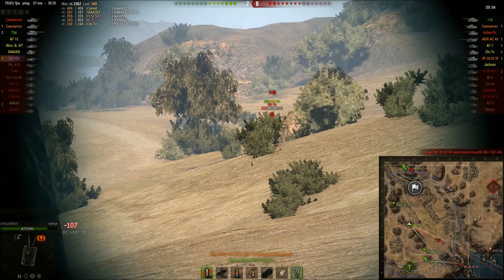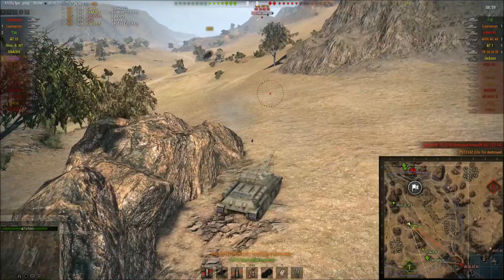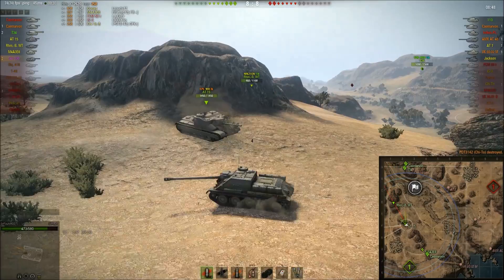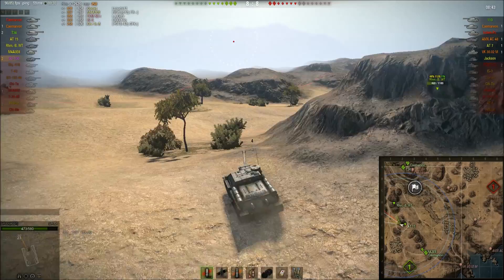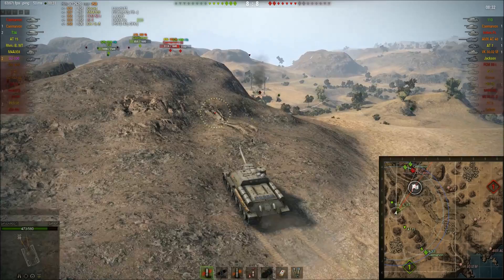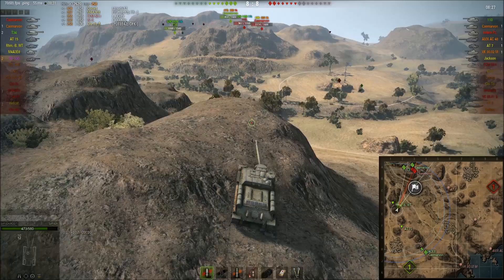Now just putting some pressure on the Centurion. HE will probably do the job, but you don't really want to roll like 100 damage on those. He's dead. 4 AP shells left. Should probably relocate to get some better shots and actually some action. 478 points, still not a one-shot, which is all that matters. Reload on the SU-100 is much better than on the previous SU-85, but it's still pretty bad. Binos are more or less a must if you want to actually see something.